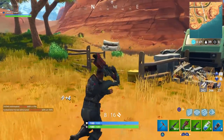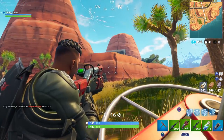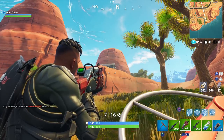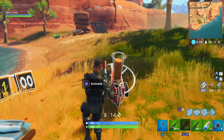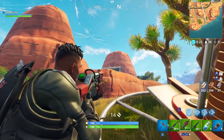To utilize these, you simply walk up to the machine itself and hold the activation button, which is square on the PlayStation 4. Once activated, you'll have about 2 seconds before the machine tosses out the first clay pigeon, and then you simply shoot it with any weapon. For the challenge itself, you only have to successfully hit one of these targets at each location.